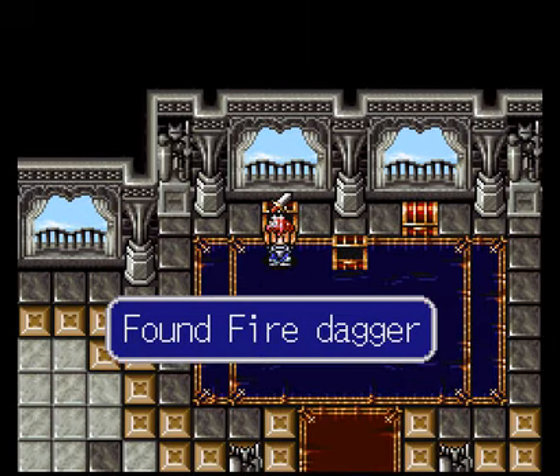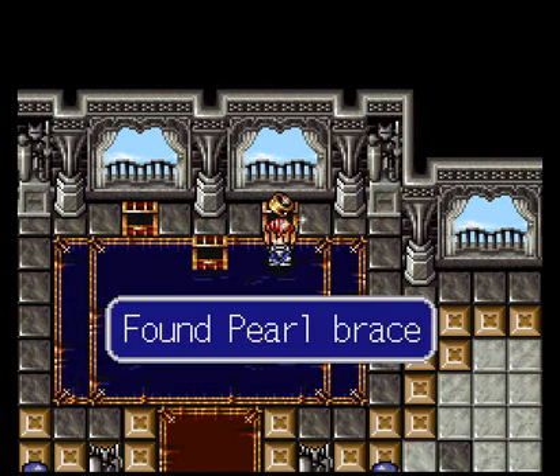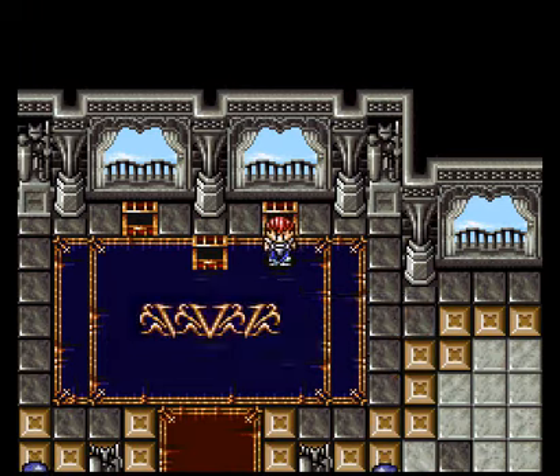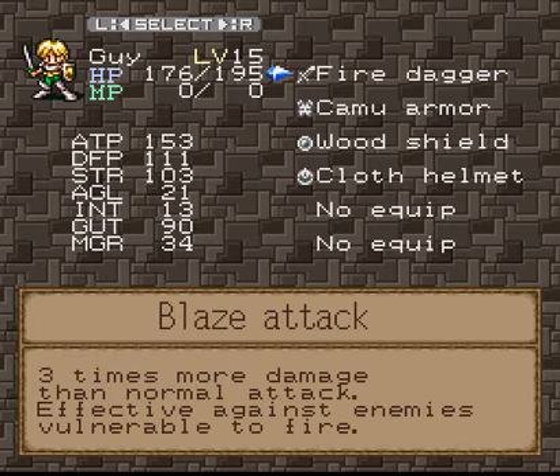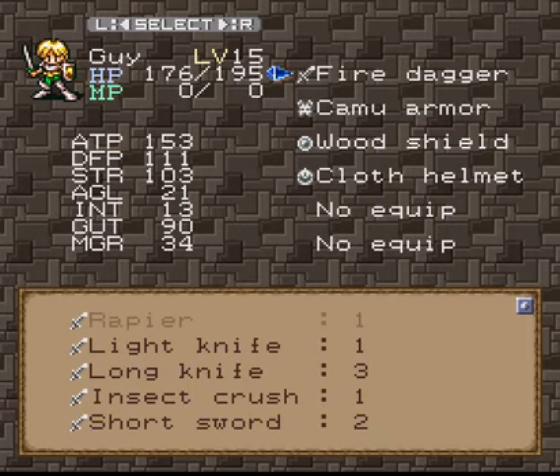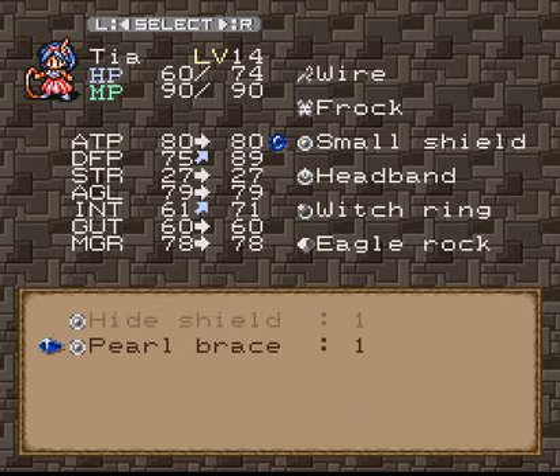Fire dagger — I believe that's awesome as well. And what do we have here? Pro brace. Let's check those things out. Three times more damage — oh man! And what was that brace? I think it's for the girl, right? Yeah.